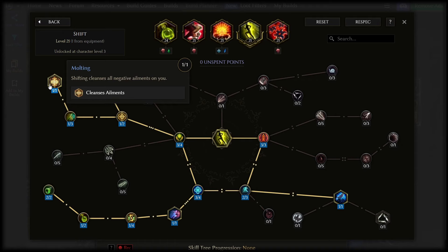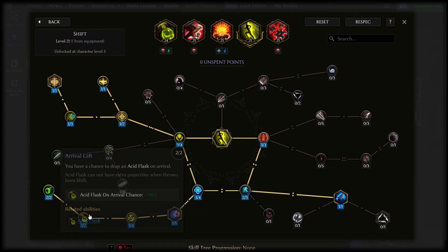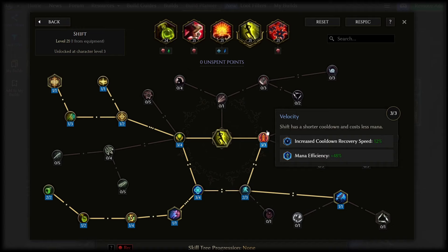Shift ailment cleanse in the top left is essential for clearing debuffs. The shadow down here in the bottom right can throw a copy of your explosive traps including all of the flasks they spawn as well — so you use shift and then throw your explosive traps and it throws a full set as well. It's a cute boost to clear speed. More important really is the mana regained, reduced mana cost, and cooldown speed over here.